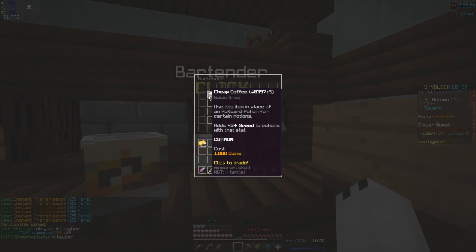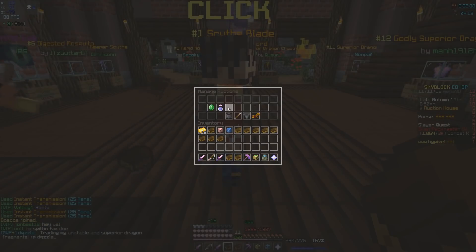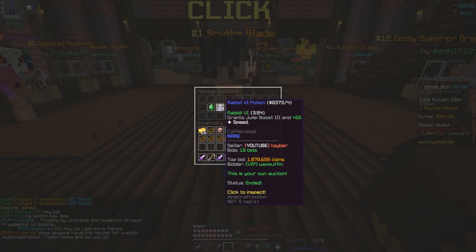Make your way back down and go all the way to the bartender. The bartender sells something called cheap coffee and you're going to have to use some of these to make the potion. Before you make the Rabbit VI potion, be sure to use this because it won't work otherwise.